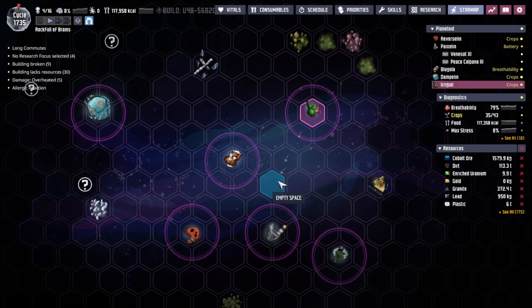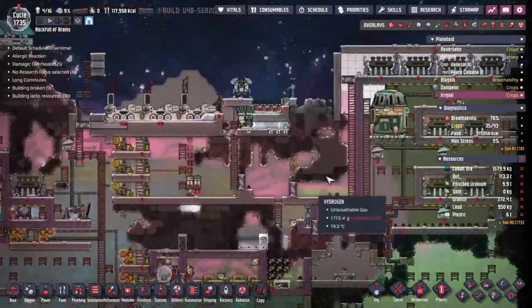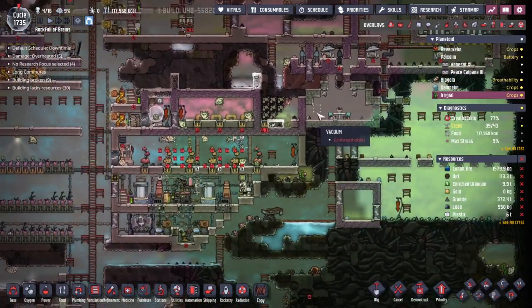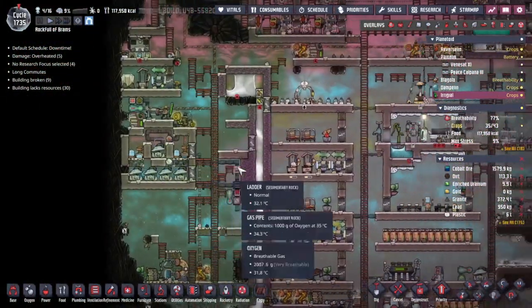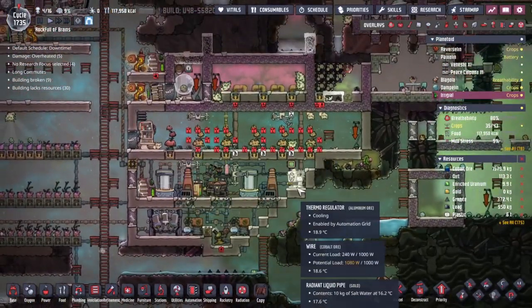Look at all these little deliveries being sent through space right now, firing their way from Irrigal, a place that has been sorely lacking a decent power production facility for a little while. It is making do with the hydrogen power over here and also making some sweet ethanol out of some branches.